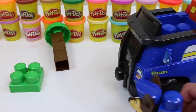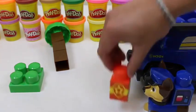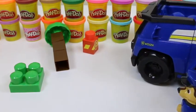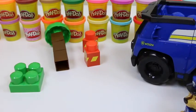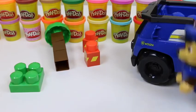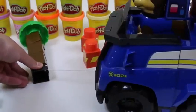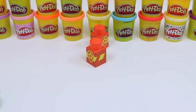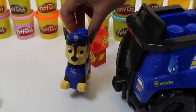Oh no — the tree fell! This is looking pretty dangerous; someone could get hurt. No need to worry — Chase is on the case! I'll need to put my pup pack on. This doesn't look good — the first thing I gotta do is put out emergency cones so that no one runs into it. Good job, we secured the area. Now I'll use the tow cable from my cruiser to move the tree.